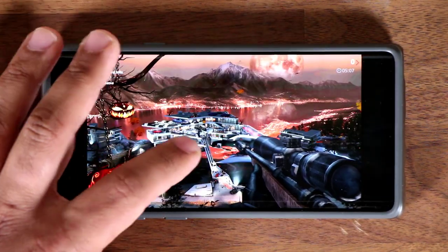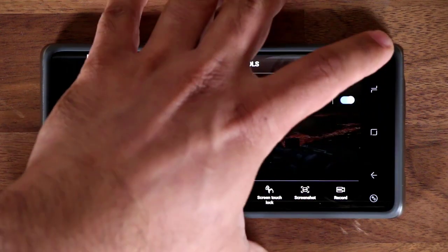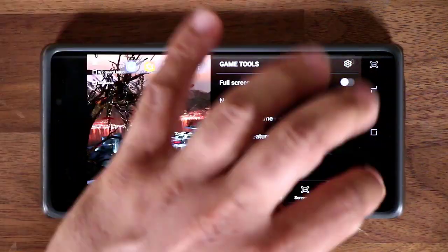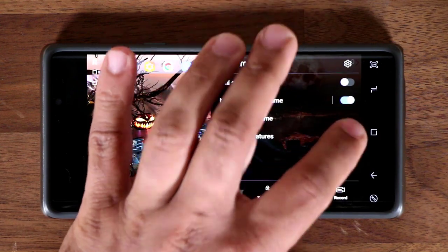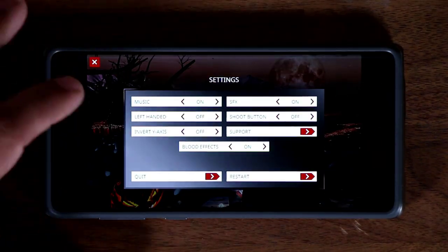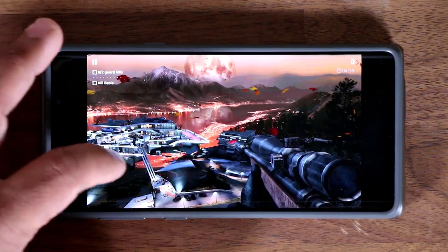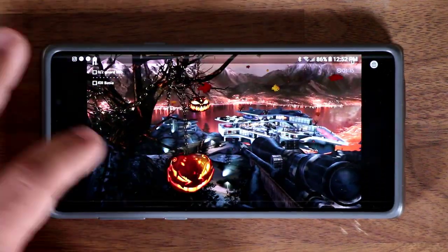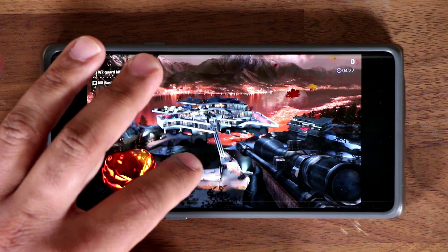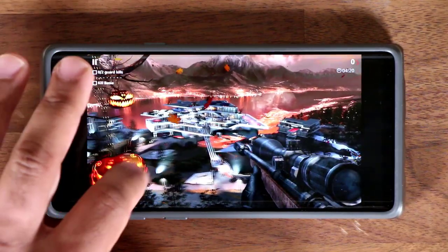You also have the Screenshot option, and you have Screen Touch Lock and Navigation Button Lock. If you're playing your game and swiping your fingers everywhere, you might accidentally tap the home screen and exit the game. To avoid this, swipe over, tap Navigation Button Lock, and the navigation bar disappears. You have to tap a button to unlock it — a great way to play without any intrusions.